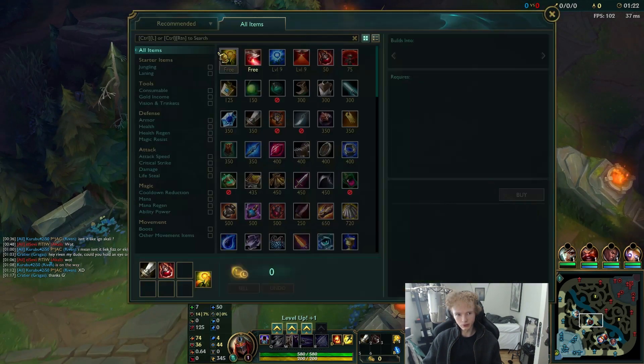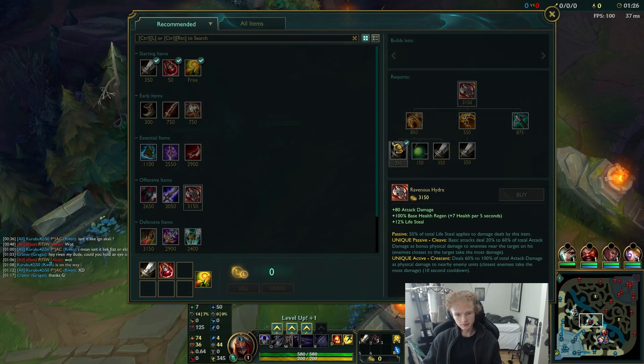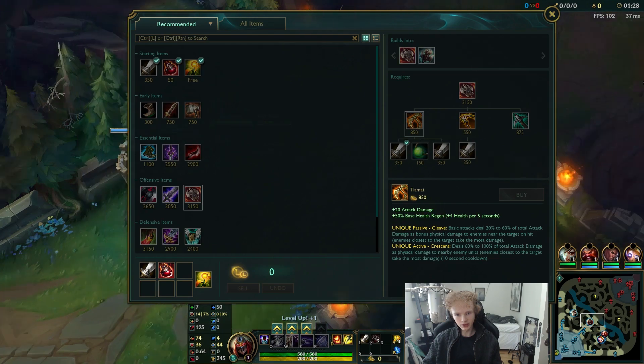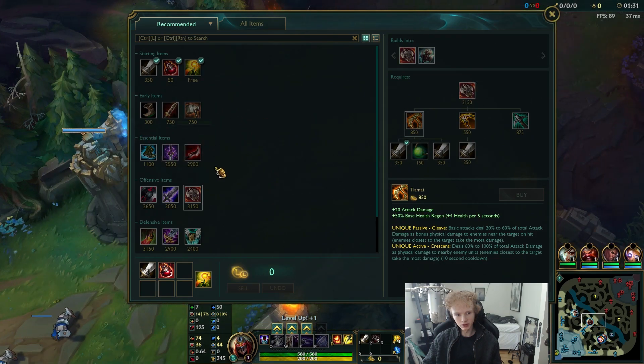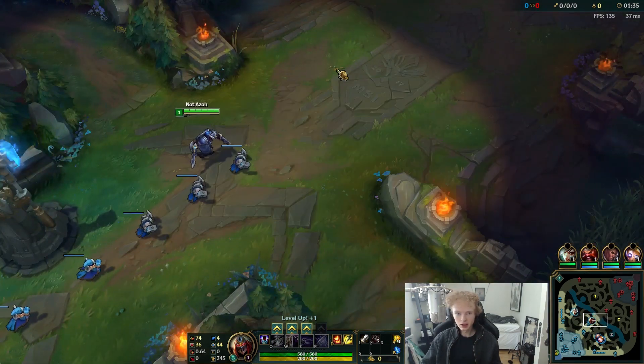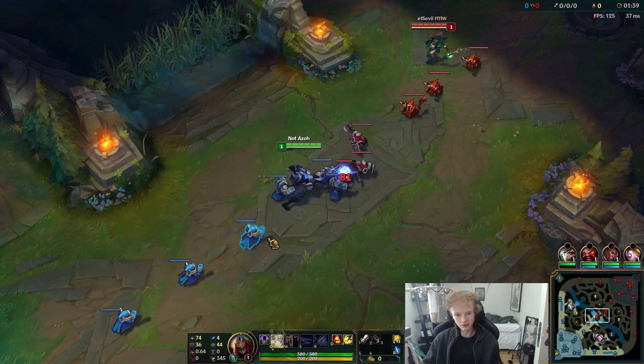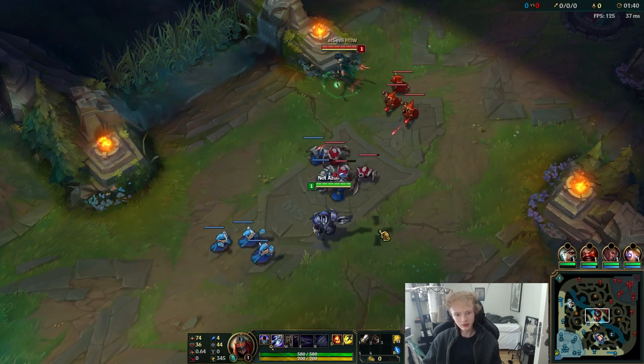I'm considering what kind of item build is optimal with this. I'm wondering if a Tiamat into Hydra rush could even be good here, but I'm uncertain. The final build might not be the one I do in this game — I guess we'll see how it works out.